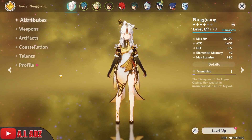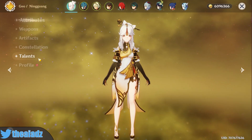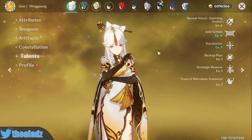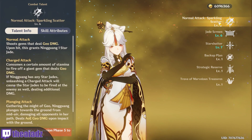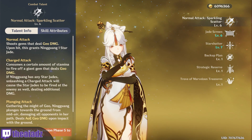Usually I'd go straight into what you need for your build, but first I need to go over talents and explain the skills, because that's kind of important for her. It's actually the reason why I didn't really like her at first — it was a little confusing to understand. But now that I've got experience in the game, I can understand it.